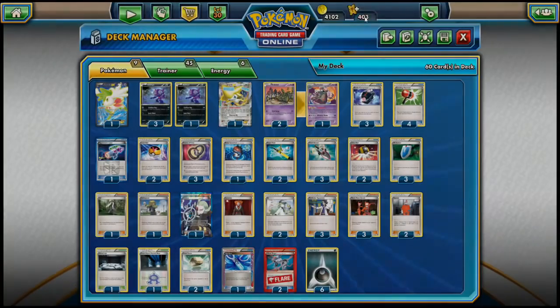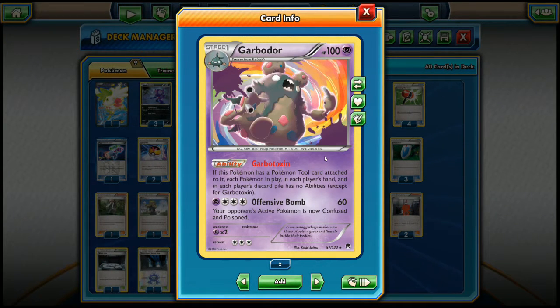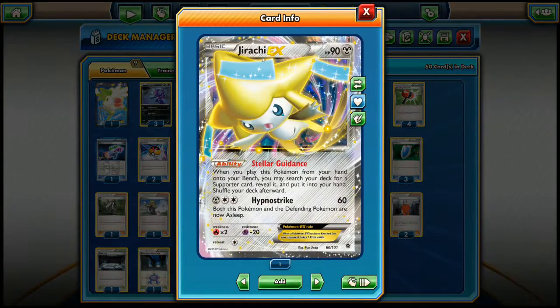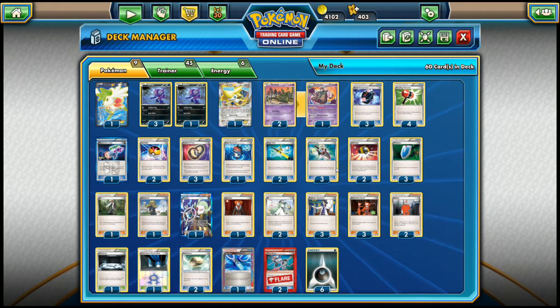We run four copies of Sableye, six Darkness Energies, and a two-one line of Trubbish and Garbodor. Garbodor is used for shutting off all abilities in play as long as it has a Float Stone attached — all abilities except Garbotoxin itself, which shuts off the abilities of Pokemon in play. The combination of Garbodor and Sableye is what this deck focuses on. We run one Shaymin and one Jirachi EX for draw support — Jirachi's Stellar Guidance lets us get a supporter into our hands.